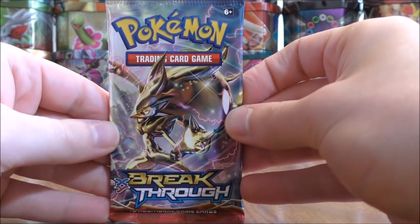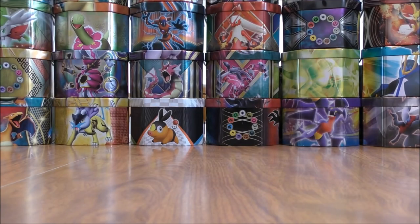Zoroark Break on this cover artwork. All the Heavy Ball Trainer does is it allows you to search your deck for a Pokemon that has a three colorless energy retreat cost or higher and put it into your hand. So that way you can search for Wimpod, Golisopod, or Garbodor.